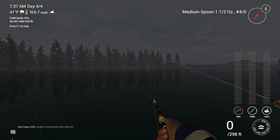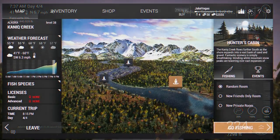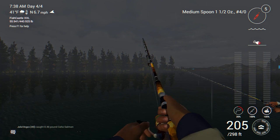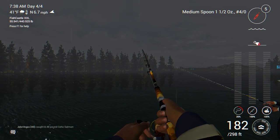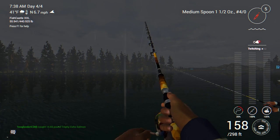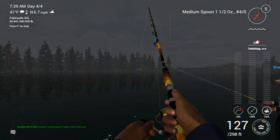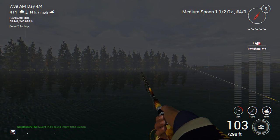Here we are at Knick Creek in Alaska. I'm fishing off on the three islands. I spawned in at the Hunter's Cabin and walked down to the left — you'll notice there are three islands out there in the middle of the creek. Get on those islands. Anywhere on them seems like a good spot to consistently catch fish. You'll see a tree line to the right of the islands; just cast all along that tree line and you're bound to catch something, including Chinooks.